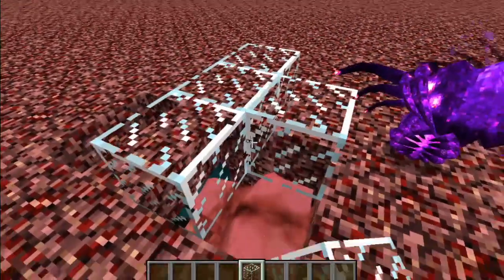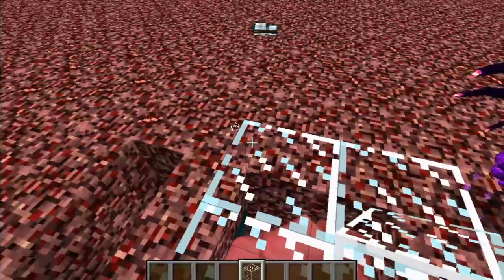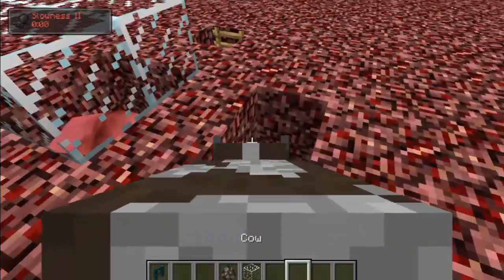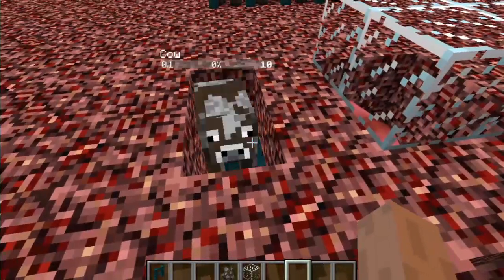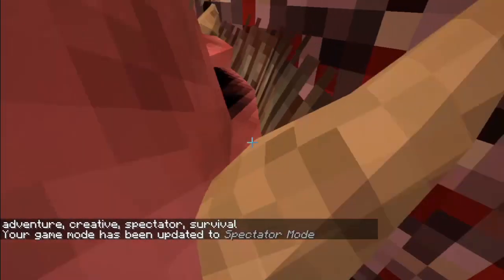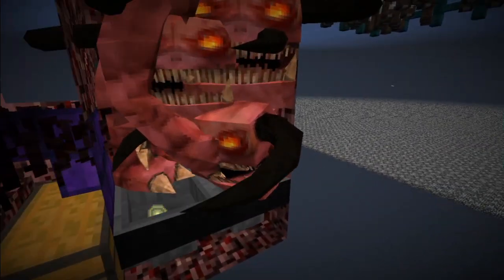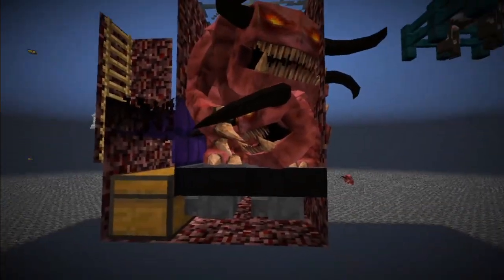Once you have at least 2 pinkies, cover the top with solid blocks. You can use the farm as is by dropping adult cows into the side chamber. Just set up a covered pen nearby and carry them over. This works best with wild pinkies, but will work with tamed ones if you punch the cows after dropping them. Just tell them to stay and be aggressive.